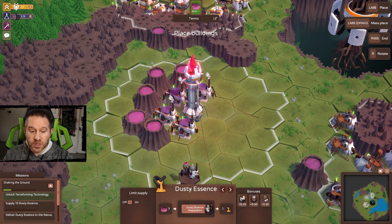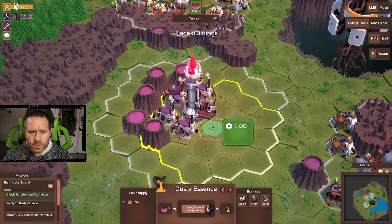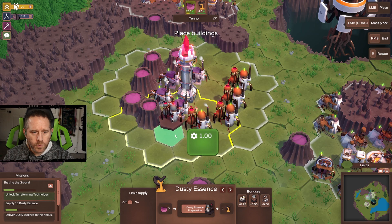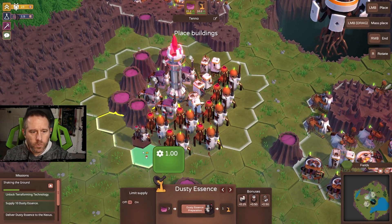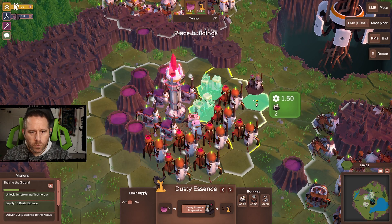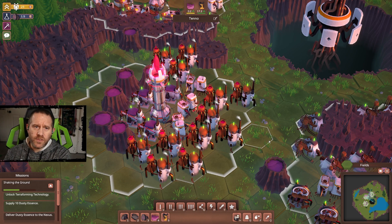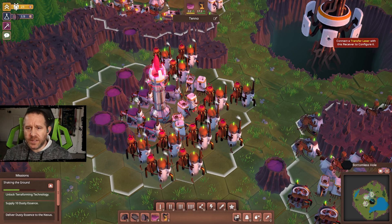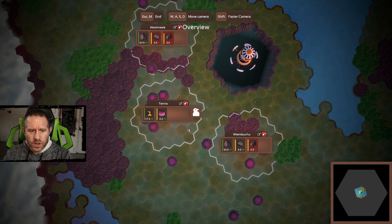The ether geysers power the dusty essence producers — for every three ether we're going to get one dusty essence. For these it doesn't matter about the range, so we can place them out here. From a single colony we've got 17 dusty essence. We only need 10 presently, but it's got to be delivered to the Nexus, so now we get into the next phase.